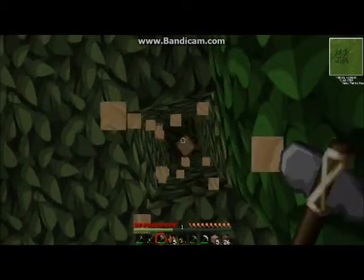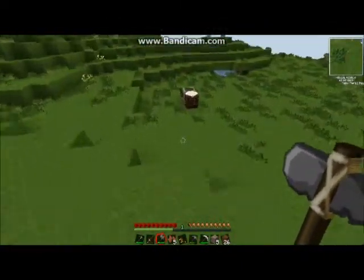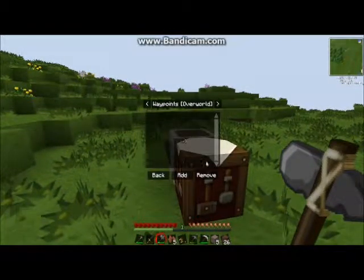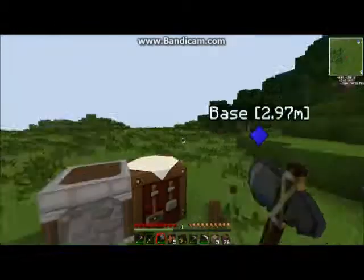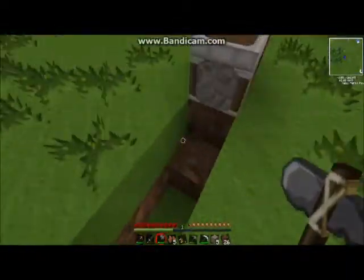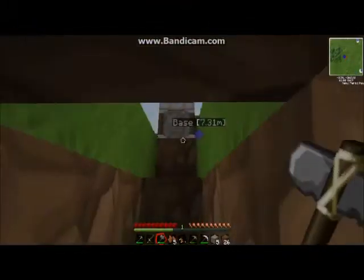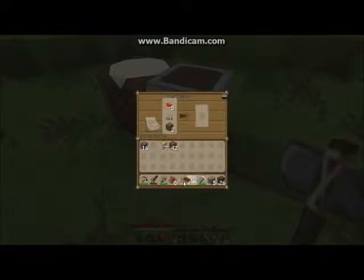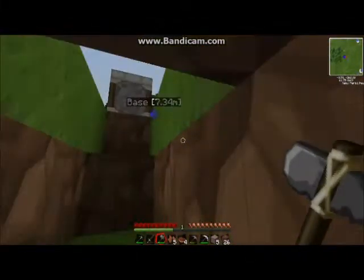TechIt has lots of mods and a great one is Waypoints. If you click the period key it brings up the Waypoints menu. So if I add one and put 'base' and click OK, when you're mining you'll know where your base is. For example, if this is a mine and I want to get back - I look up and I'm only 11 meters away - I just come up and I'm back at my base. This can be really handy in TechIt.